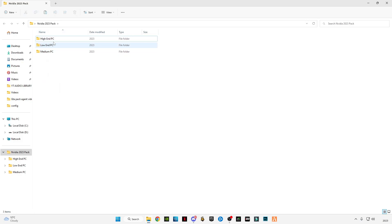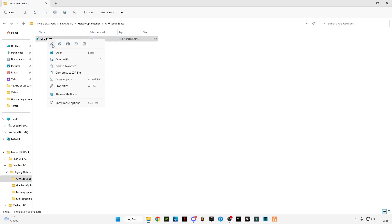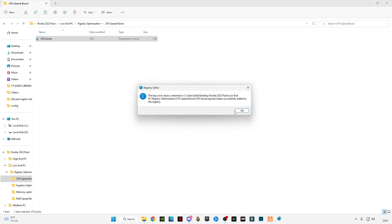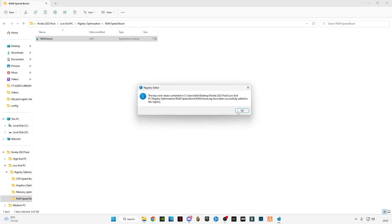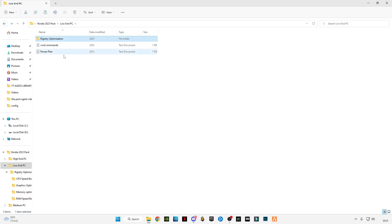After downloading, open it and you will see three folders. I designed three types of packs: for high-end users, low-end users, and medium PC. I'm going to use the low-end PC pack since most of you guys have low-end PCs. There will be two command files and one registry optimization file. Open the registry optimization folder and open each file one by one, right-click and click Open, then click Yes, and go back to do the same for all the others.